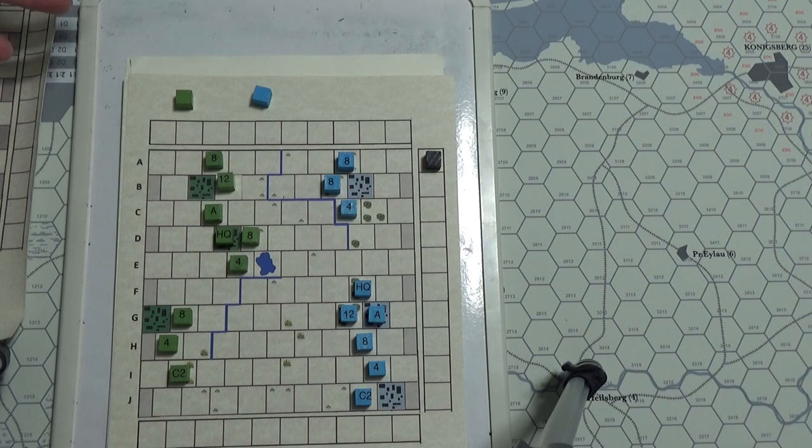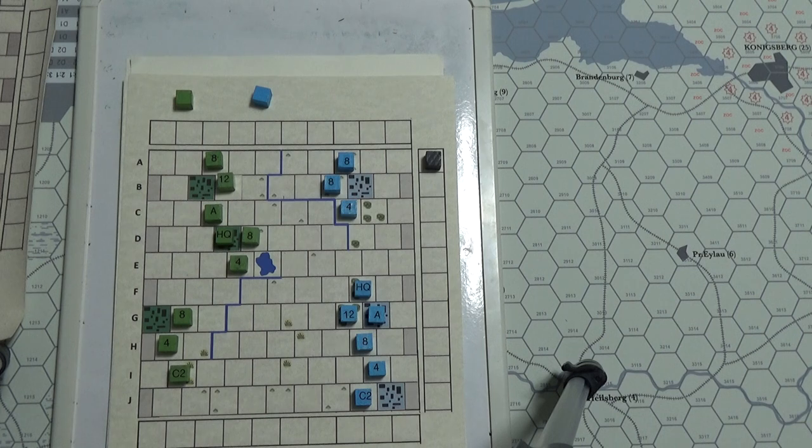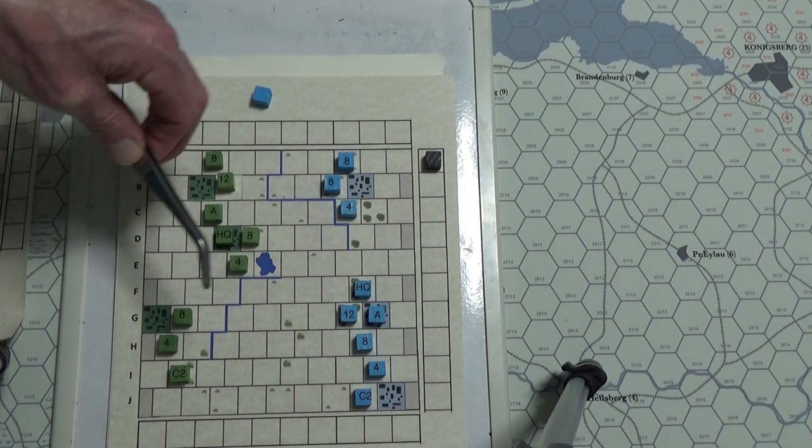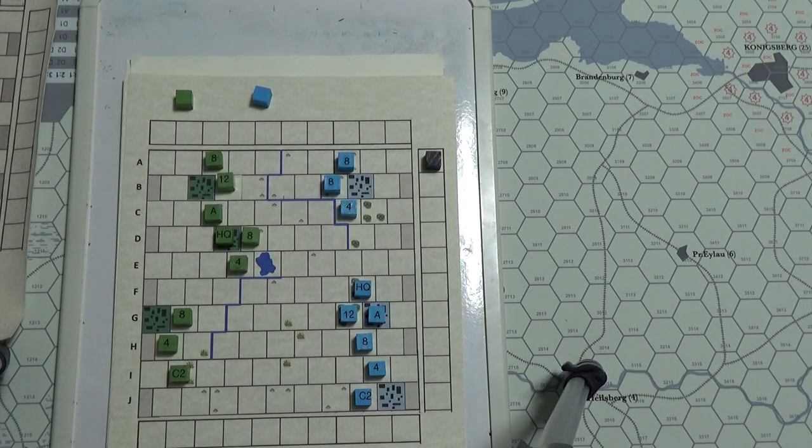The combat results table has eight possible results: defender eliminated; defender retreat and step loss; defender retreat or step loss — their choice; ineffective; defender eliminated and attacker takes a step loss; both defender and attacker take a step loss; attacker step loss; attacker eliminated. If die roll modifiers push your result below one, shift that many columns to the left and use the result for column one. If modifiers push above 12, shift the column right and use the 12 result.